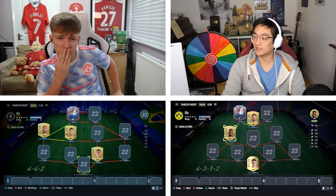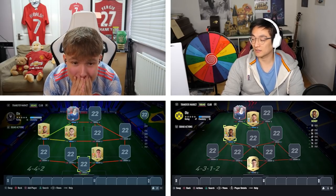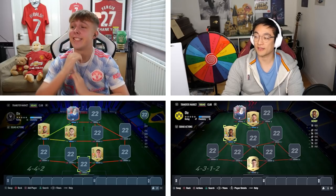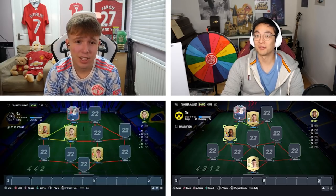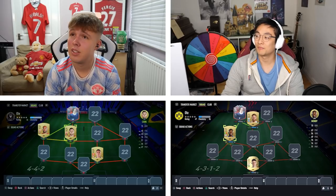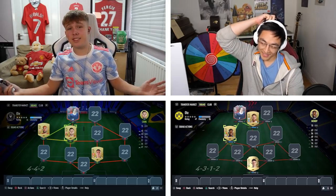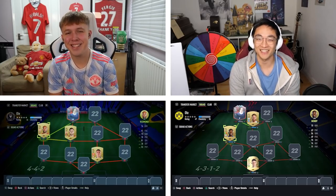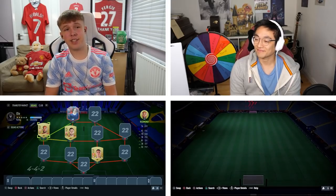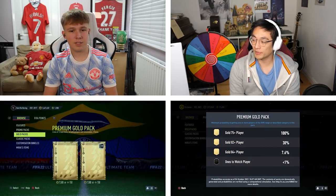Full Prem team — strong links to Solskjaer from the Prem players, and I've got a goalkeeper too. I'm looking great. I just need a Premier League centre-back and midfielder. I realised Lewis Cook isn't Premier League since Bournemouth aren't in the league this season — they've been out for two seasons. Well, it's at least an English link to my boy Redmond, the absolute 81-pace king on the left. Let's hope the next three packs can provide some better players. You've got a 7.6% chance of getting an 84-plus.